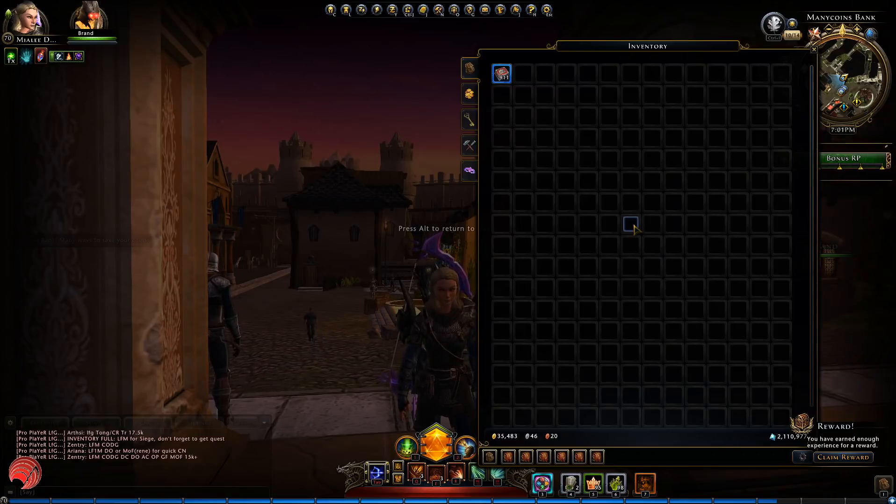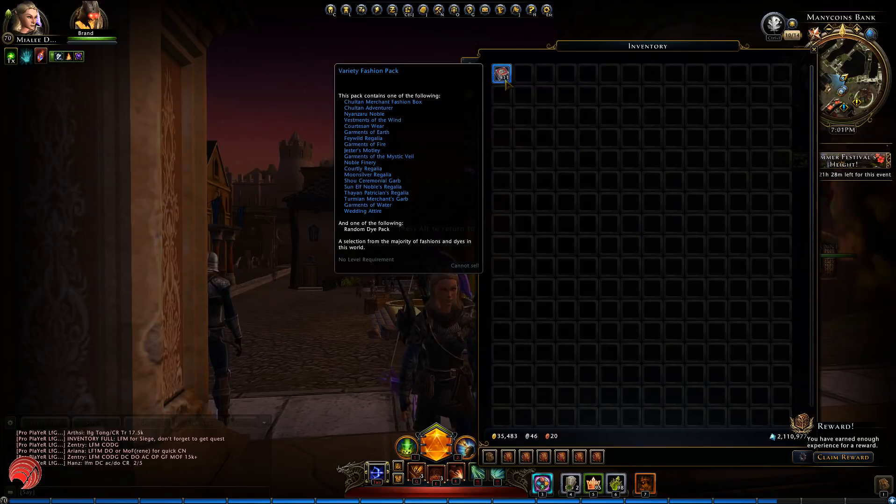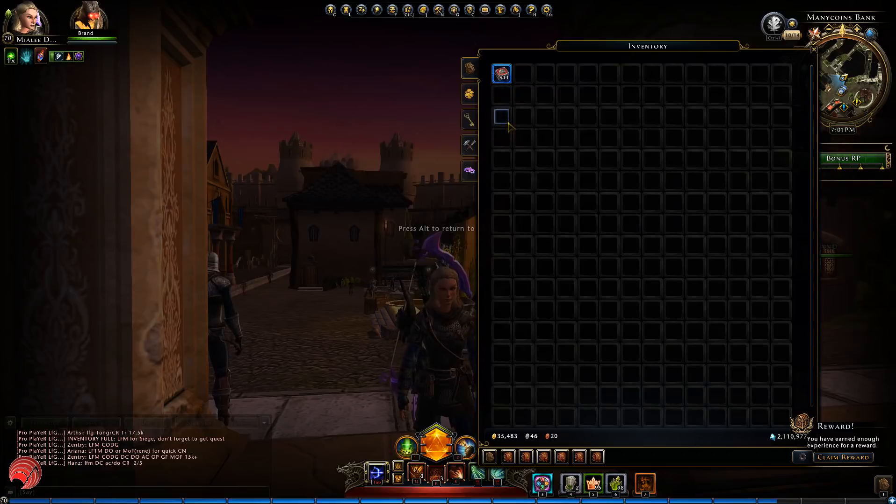This pack — it's a good thing that the drop rate on this variety fashion pack is pretty low. It's about a 2% chance on the undying lockbox to get this pack. Why is it a good thing? Well, this pack currently on PC is only worth about 7000 AD. Not the kind of value you want to get for your enchanted key.